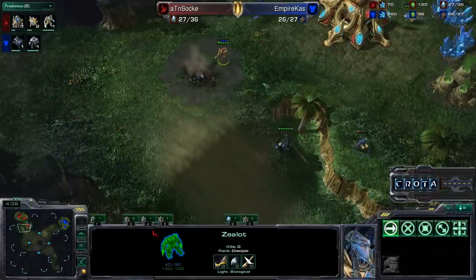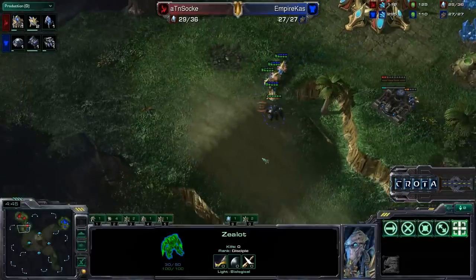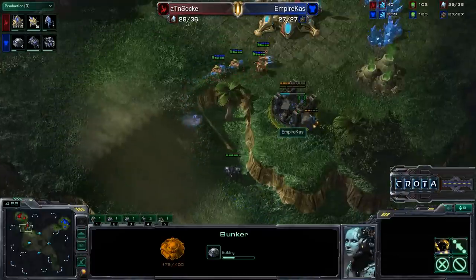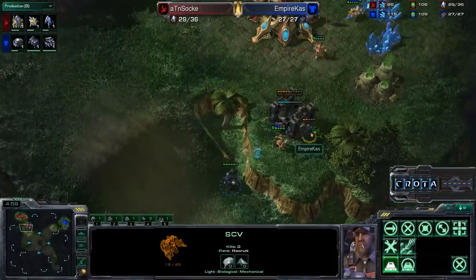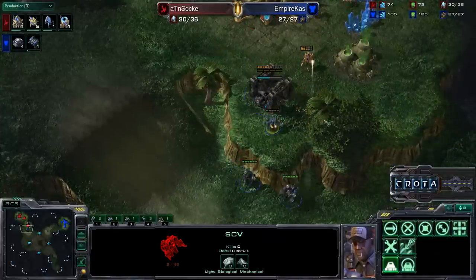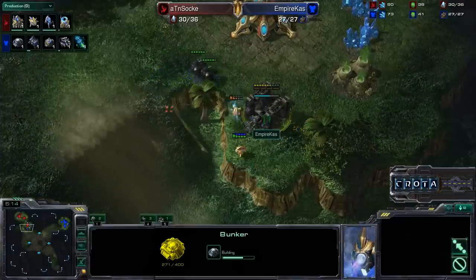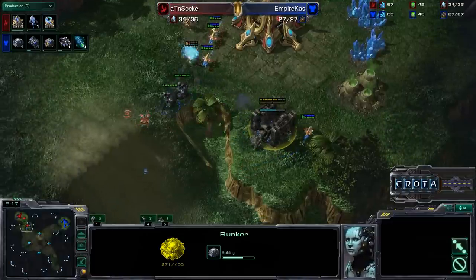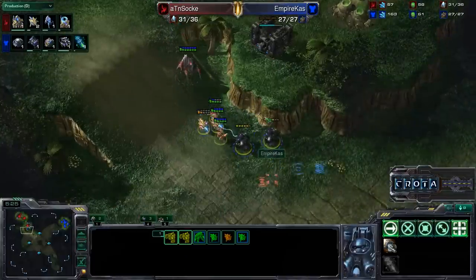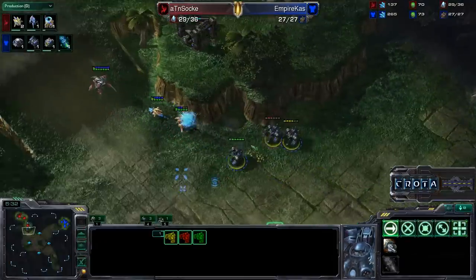It looks as though this Zealot will get shot down — and it does get shot. Now in come some probes, so the probes are now going to try to engage against these units here. There is a Marauder on the low ground, and the Marauder from the low ground can actually offer a decent amount of cover. That SCV trying to run away — able to slip by. Nicely done there as Kaz is now doing a bunker rush here. That probe, however, gets in the last shot. The probe is now destroyed. That one Zealot is going to fall rather quickly — there it goes. Now some probes are going to get taken down as we have a nice split here, taking out another probe.